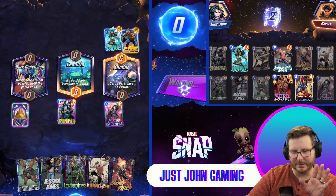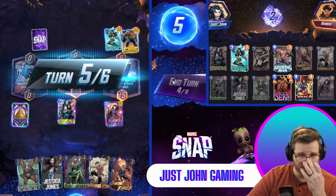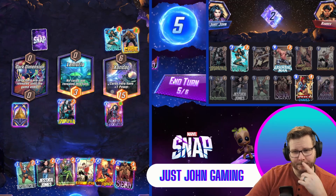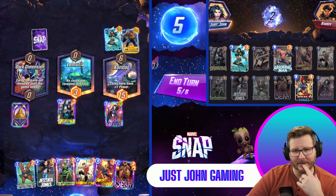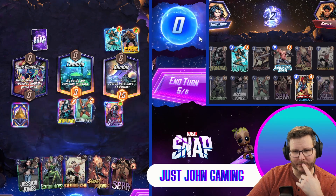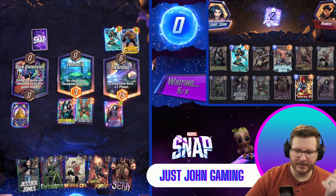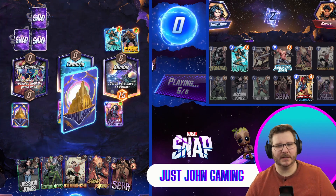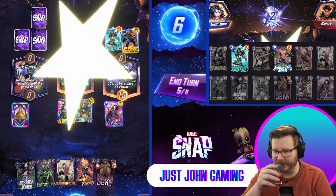Okay, Agatha, I'll slightly forgive you because the opponent helped us. Alright, so we played Agatha last turn, so we definitely want a Taskmaster here. That's why Taskmaster is actually in the deck — because if Agatha plays herself out because of Wave, then you follow it up immediately with Taskmaster.